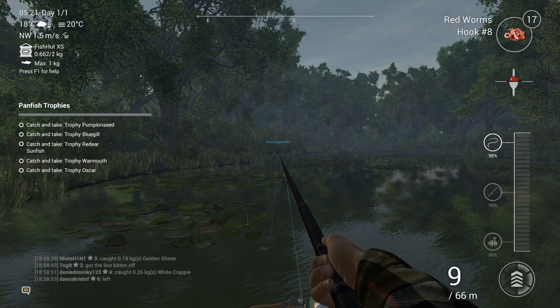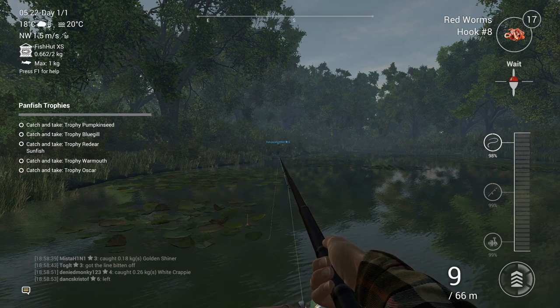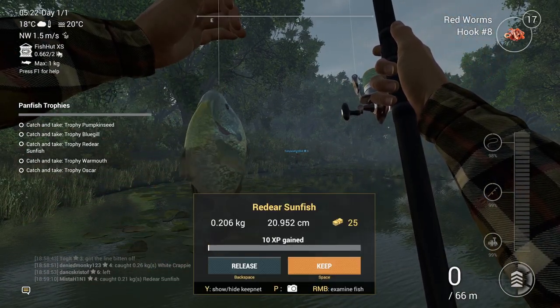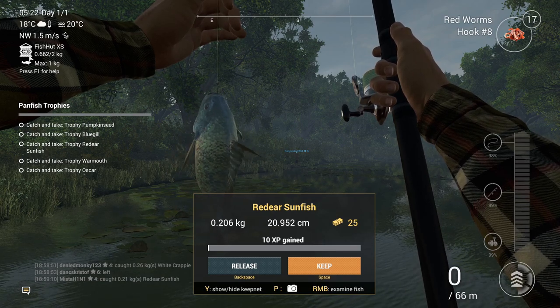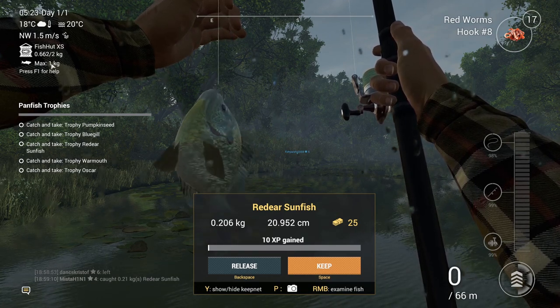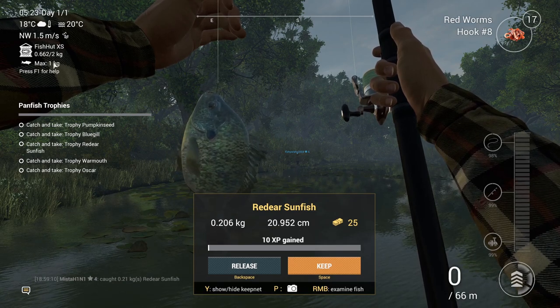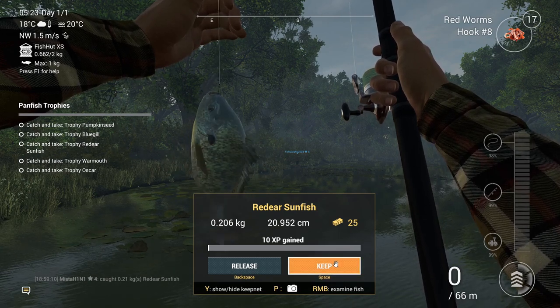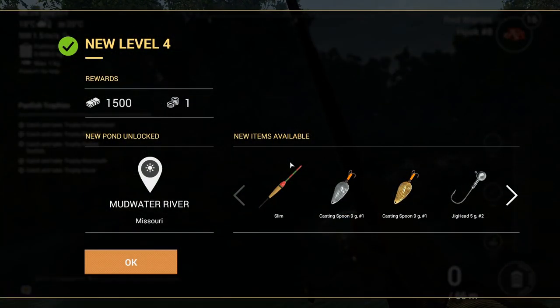We have 0.662 kg of 2 kg in our bag — our bag can hold only 2 kg total fish. The fish hut XL XS extra small is our bag at 2 kg. Our rod and line setup can hold a maximum of 1 kg fish. I can press T to skip a day. We are now level four! We got 1500 bucks and one gold currency. Mud Water River Missouri has been unlocked.